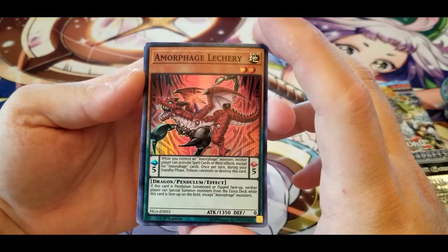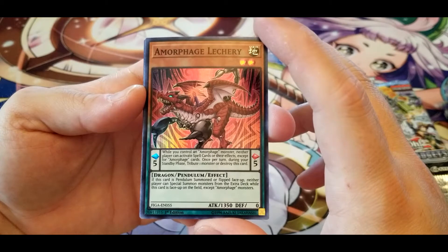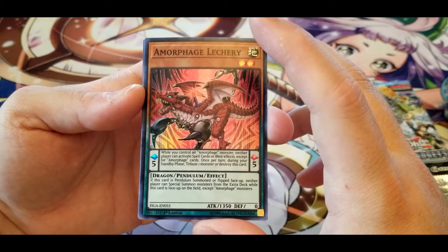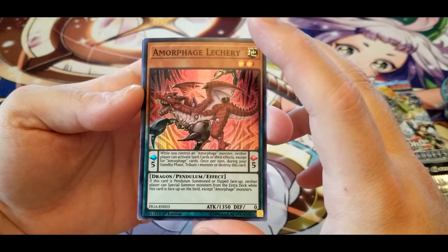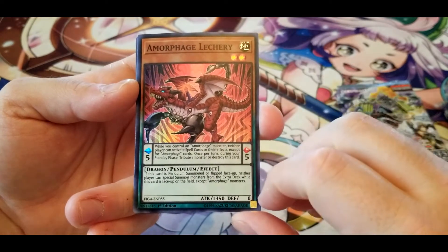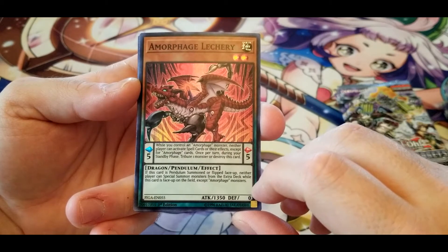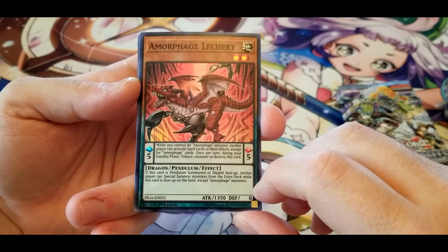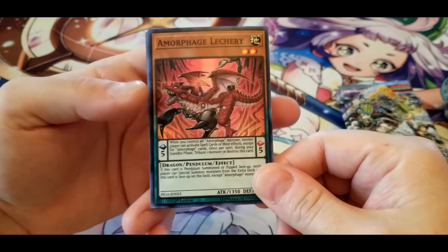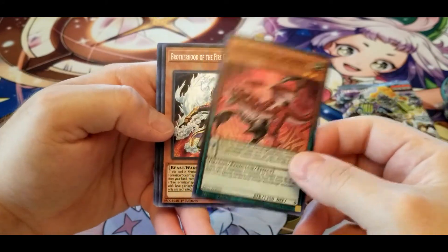Amorphage Lechery: when you control an Amorphage monster, neither player can activate spell cards or their effects except for Amorphage cards — decent enough. Once per turn during your standby phase, tribute one monster or destroy this card — not so decent. And if this card is pendulum summoned or flipped face up, neither player can special summon monsters from the extra deck while this card is face up on the field, except for Amorphage monsters. So this is very much a lockdown card if you're running an Amorphage deck.